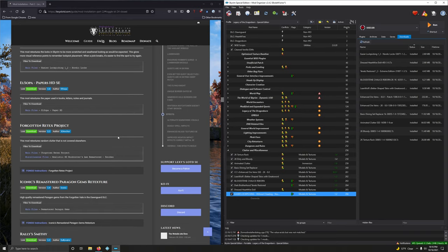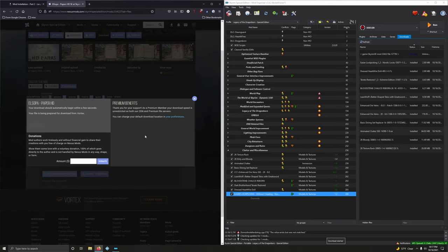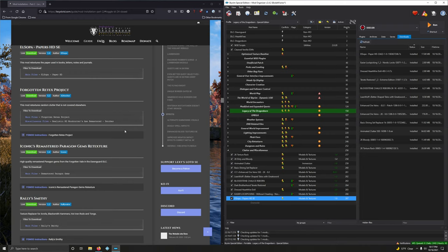El Sopa Papers HDSE retextures the paper used by books, letters, notes, and journals. Downloading — we want Paper HD, which is the second option. Installing and activating.